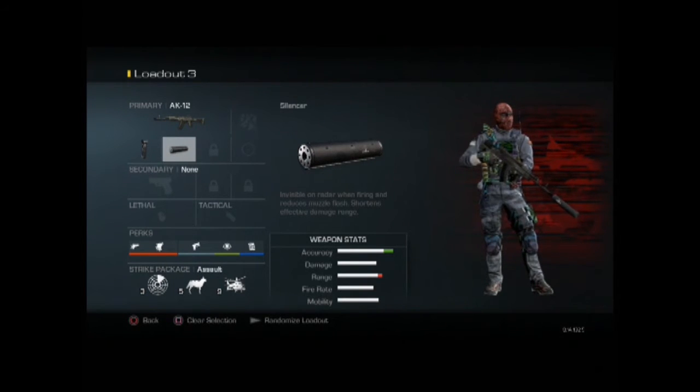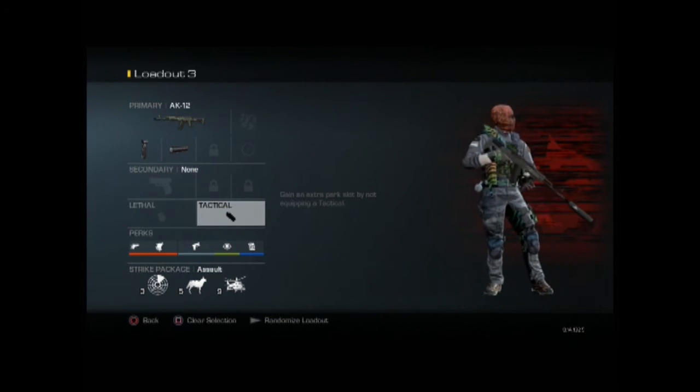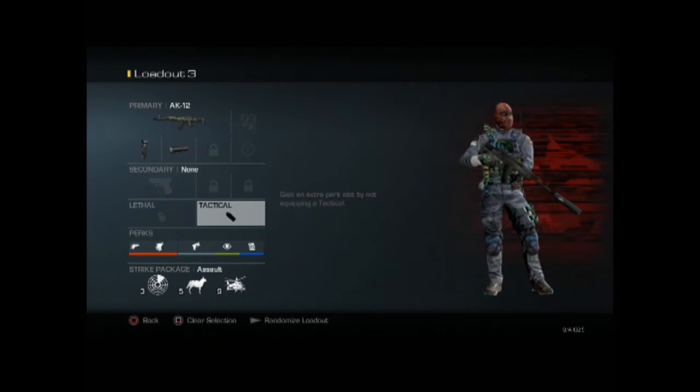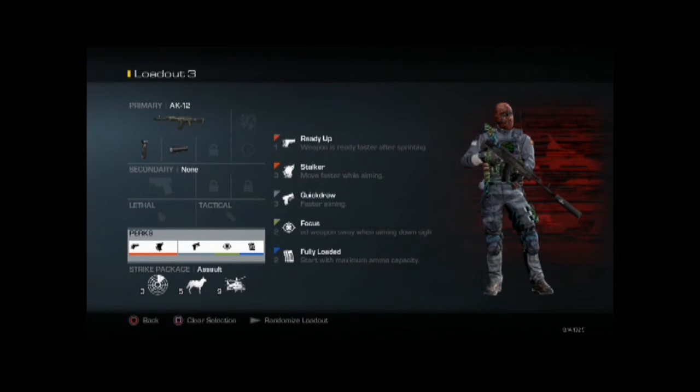Pairing these two attachments makes this setup a beast. For secondary, lethal, and tactical, I have gone with nothing, because when you drop any three of those you gain an extra point towards your perk selection — and that's exactly what I've done here.